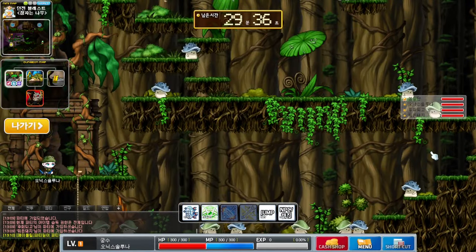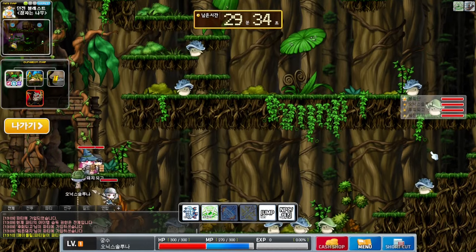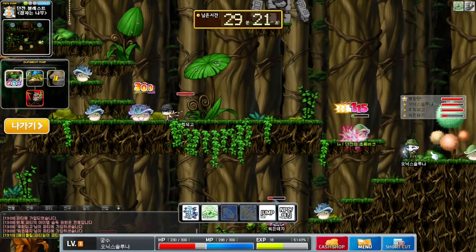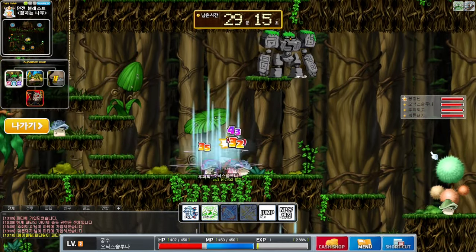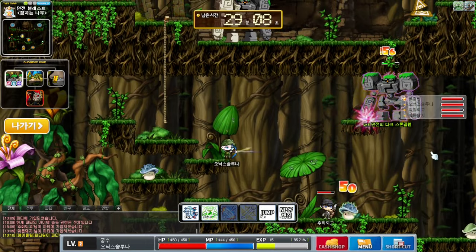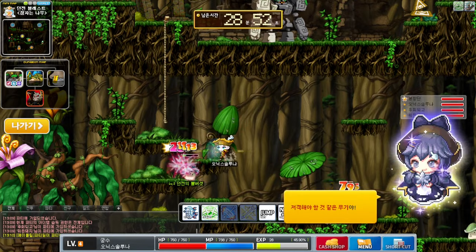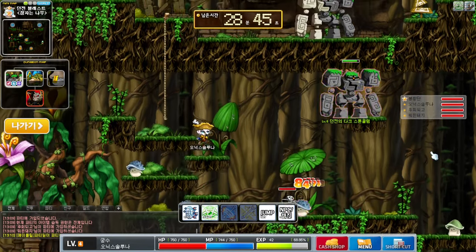All archers, at the start of the PQ buff everyone with sharp eyes. Head up and stand on the steps so that you are able to shoot the dark stone golem with your skill until you reach level 5. If the golem does not spawn, you can just wait or help kill monsters with the thief until it respawns.